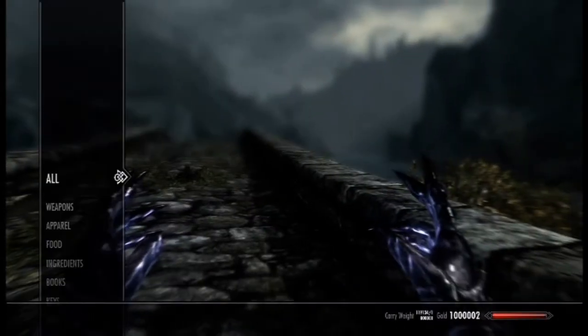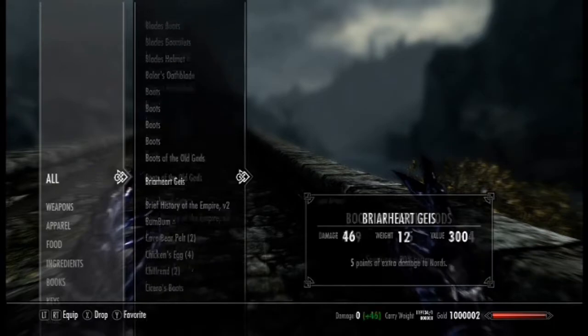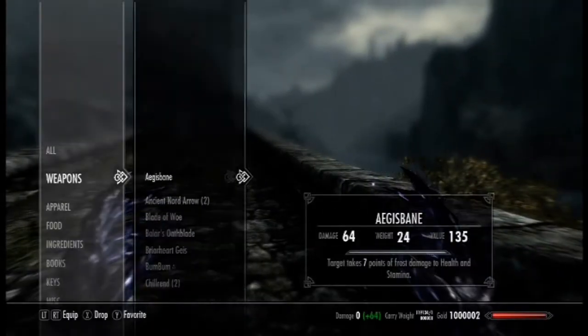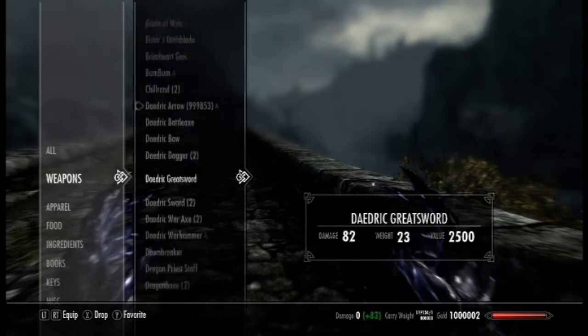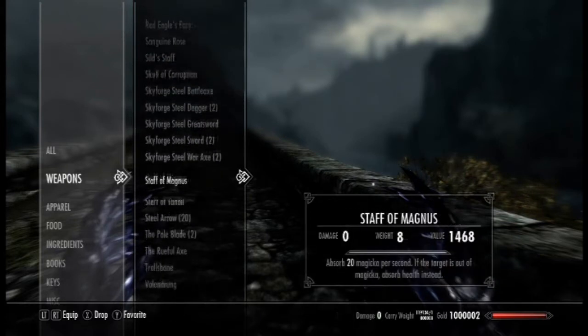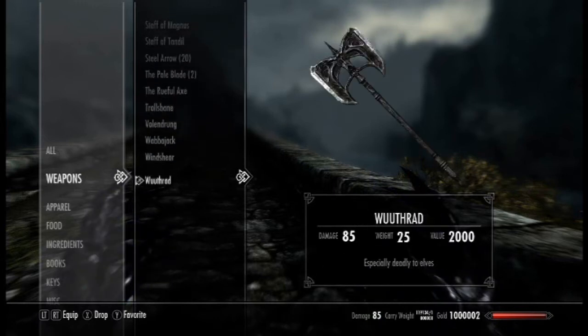If you look in items, you've got a lot of things. I think you don't have everything - I'm not sure - but you still have a lot of weapons. This might be everything, I'm not sure, but you can just pick a weapon if you want.